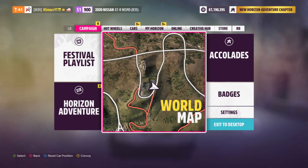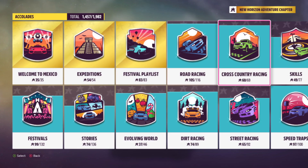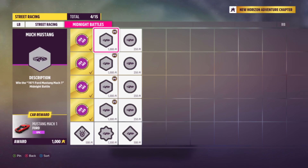First off, we will have a look at Accolades to find out how we can unlock the Midnight Battles. We go over to Street Racing and there is a new tab called Midnight Battles. I have already finished 4 Accolades, and in total you will need to win 16 street races to unlock all the Midnight Battles.